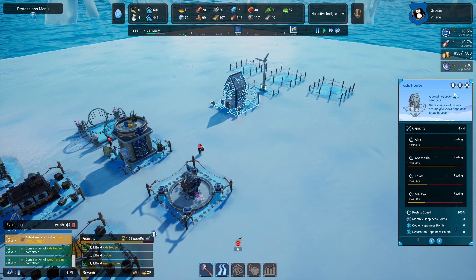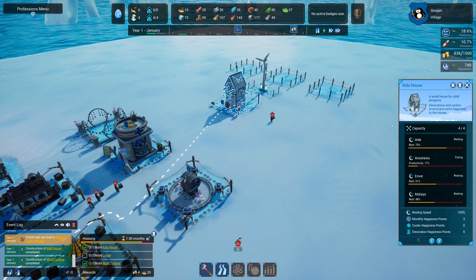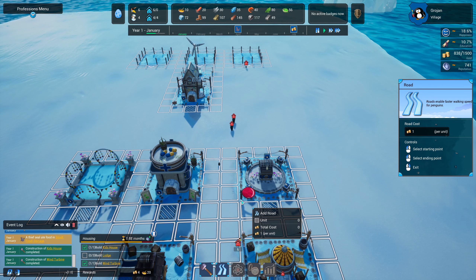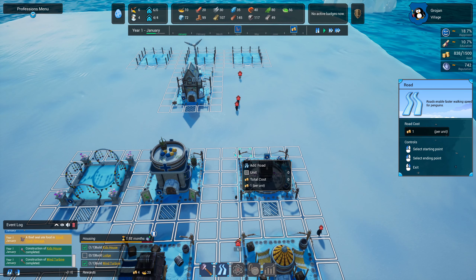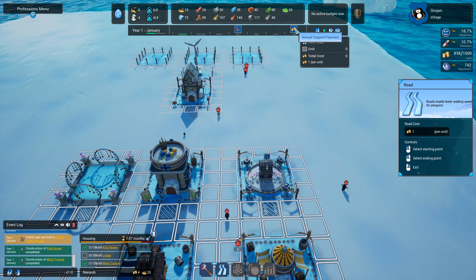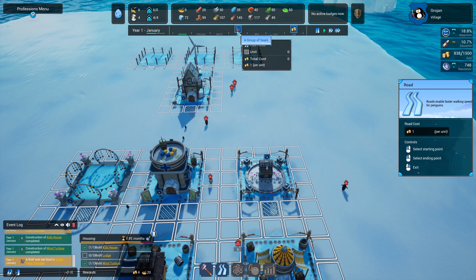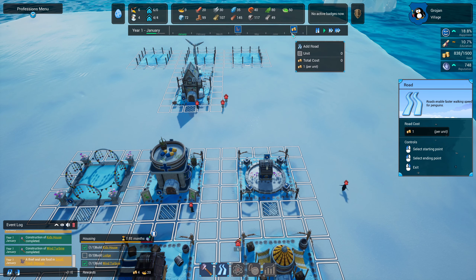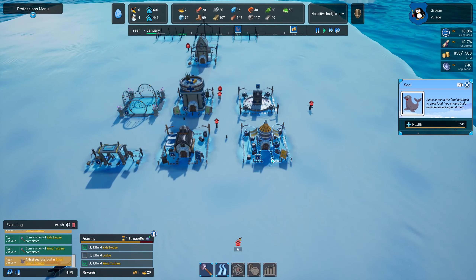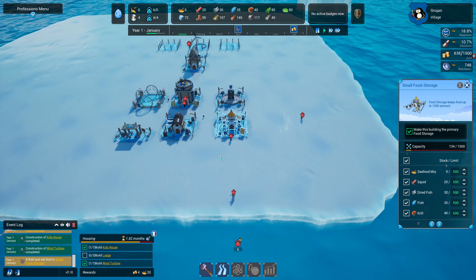We've got a small house for child penguins — decorations and coolers around give extra happiness. We have 107 plastic, and we've got a calendar here. We're in April and we're going to get attacked by a group of seals, and in July we'll get an annual support payment. There's a seal — he's just stolen our food! They go over to our small food storage and start stealing.